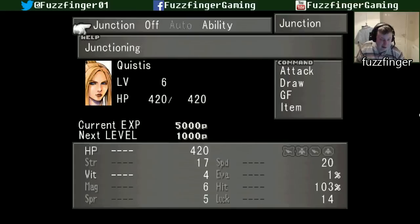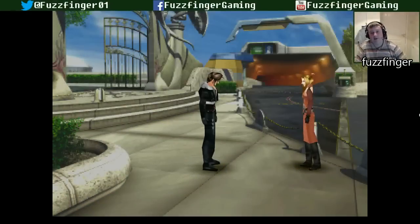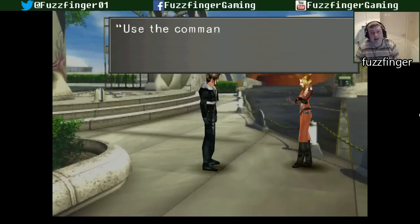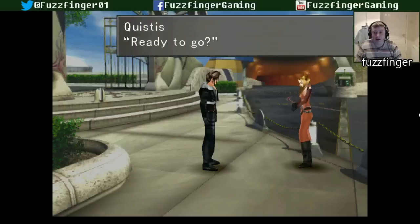Yes! The tutorial has been concluded. I don't think I'll be rushing back to the menu to see that tutorial if you don't mind. Once we get to the fire cavern, I'll explain how to Junction Magic. Use the command to draw during battles and stock magic from your enemies.